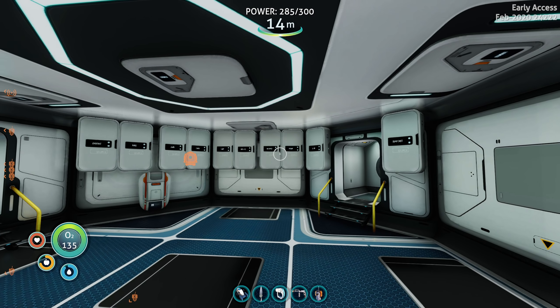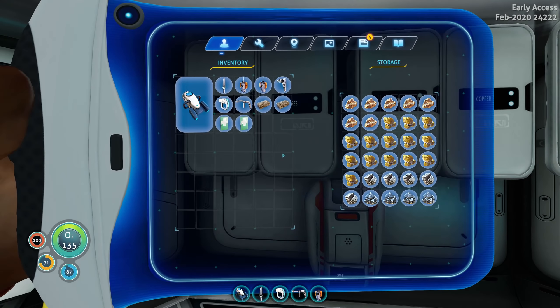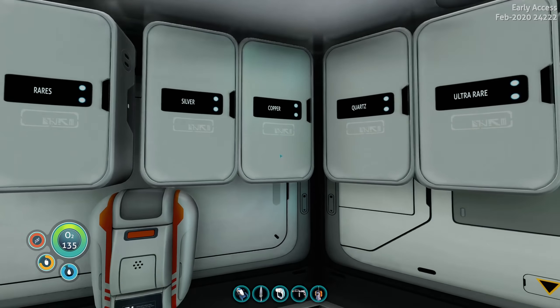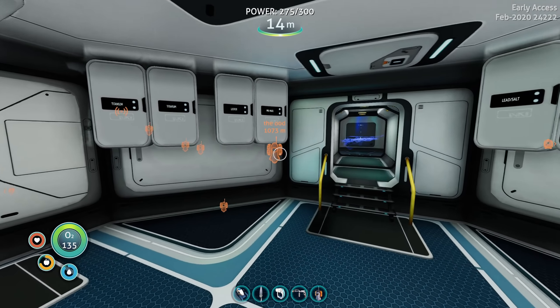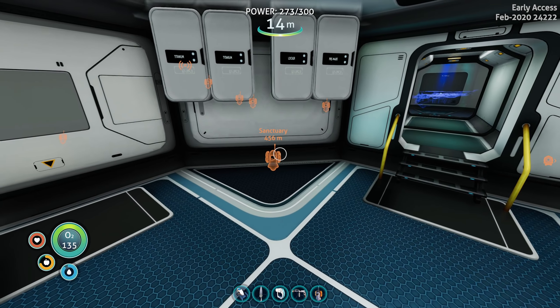Hey everyone, Brobent here, and welcome back to Subnautica Below Zero. Since last episode I've done a load of farming — everything is stacked full of resources. We're pretty much ready to go and build anything I could need. I used a scanner here to harvest pretty much all the crops around here. This is all titanium, and I've also done a little bit of exploring.